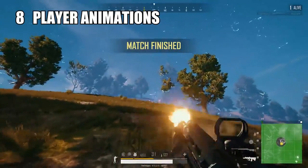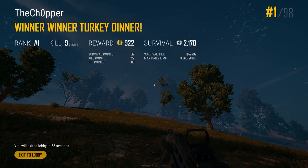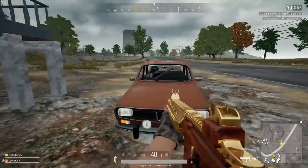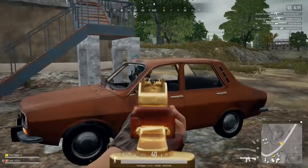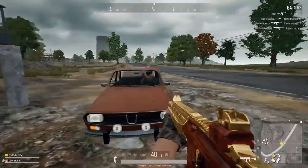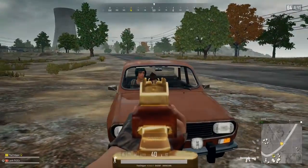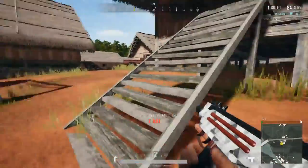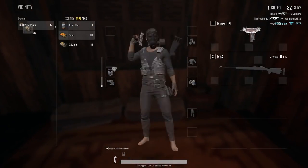Coming in at number 8 is player animations. Animations in general could use some polish, but none needs work more than vehicles. The problem is that vehicles seem to be the most broken and inconsistent way to move around in this game. A player can literally teleport from seat to seat in and out of cars without any sort of animation. They just vanish into whatever spot they want, and really skilled players can use this to jump around their vehicle, dodge bullets, or make it harder for someone to track them — which feels like a very unfair and weird mechanic.